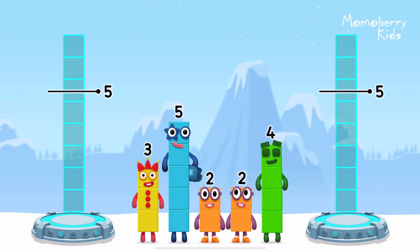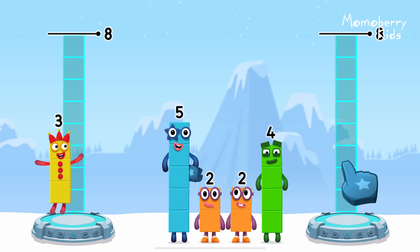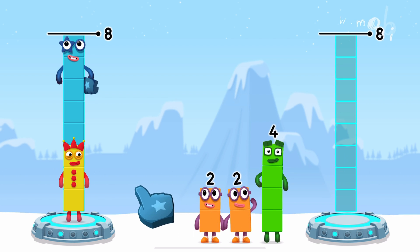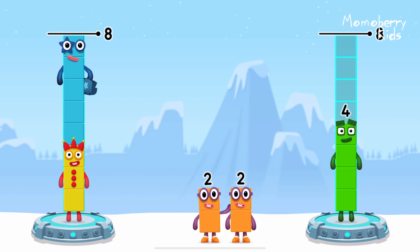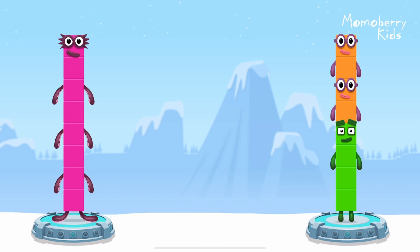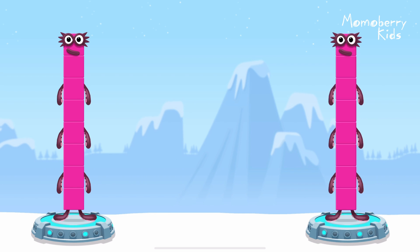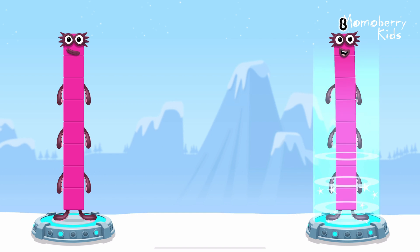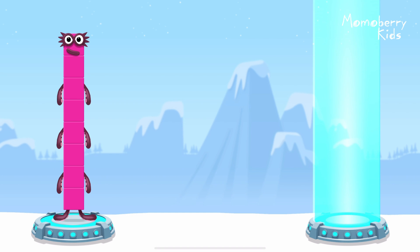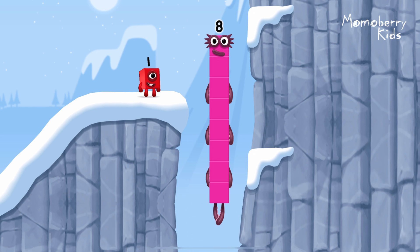Share the number blocks evenly to make two groups of eight. Three. Five. Four. Two. Two. You got it. Three plus five equals eight. Four plus two plus two equals eight. Eight equals eight. I am eight. Fantastic.